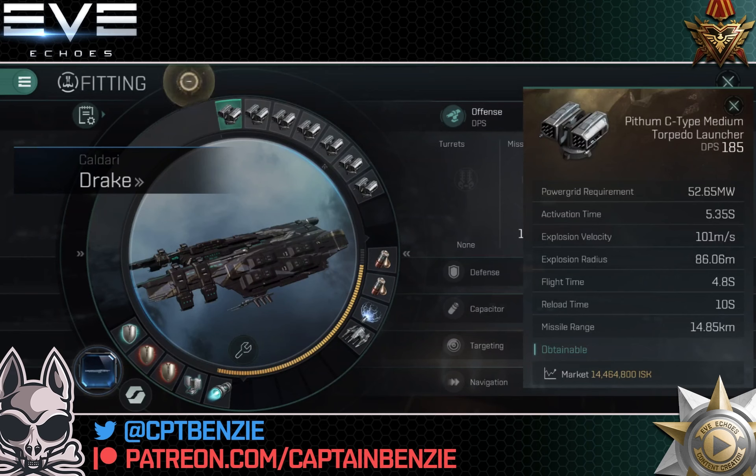This will quite comfortably take on tech 10 medium anomalies with no questions asked. You can go down to lower things like tech 7 Inquisitor and Scout anomalies — this will push through those solo as well. And if you have a brawling fleet, this can work really well for some higher tier content too, because you are astonishingly tanky.